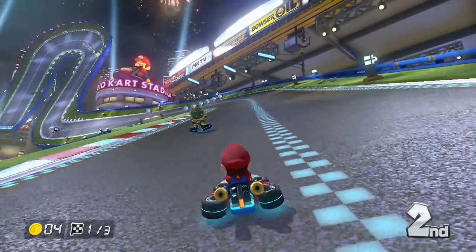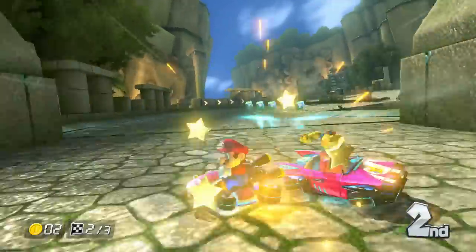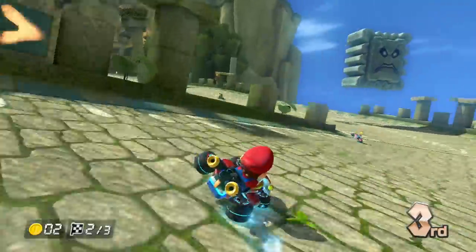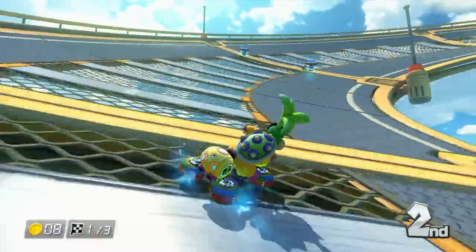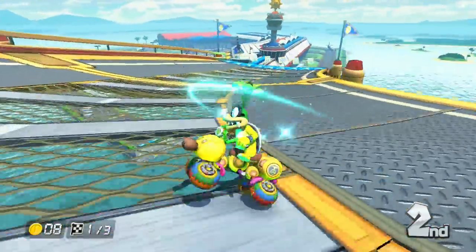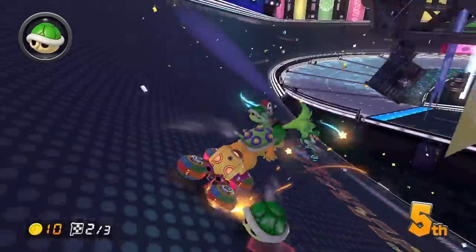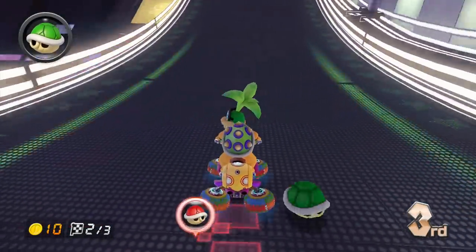The new anti-gravity bits in the courses are cool and do add an extra layer of strategy. You can bump into other carts to give each other a speed boost, and you can also use that to force them to shoot off the track. A few courses have bumpers you can spin off of, and it works well. For those brief anti-gravity moments, you go from avoiding everything to hitting everything you can.